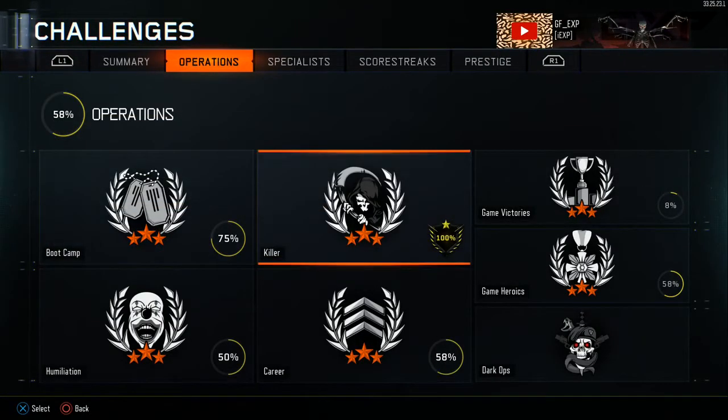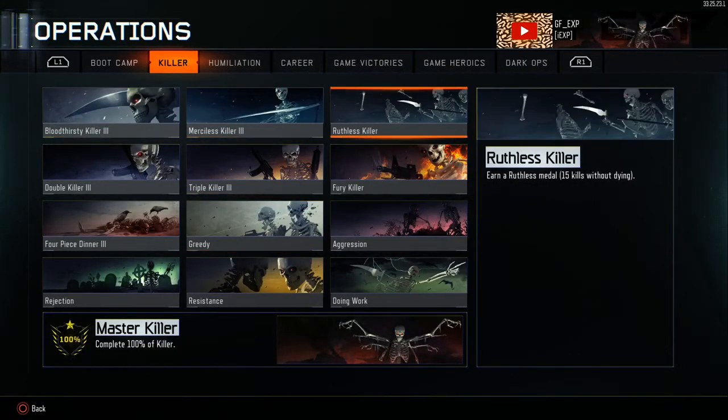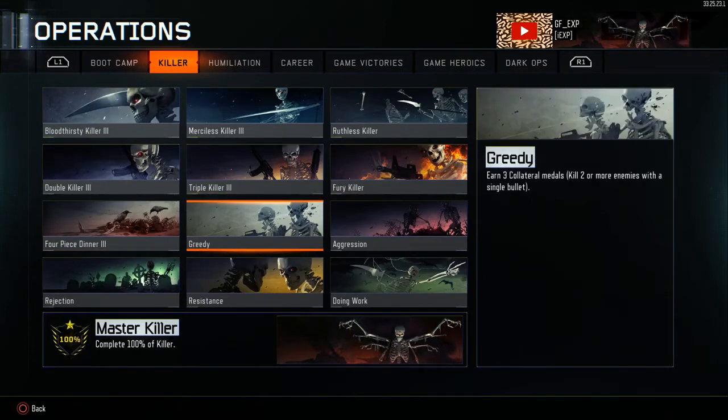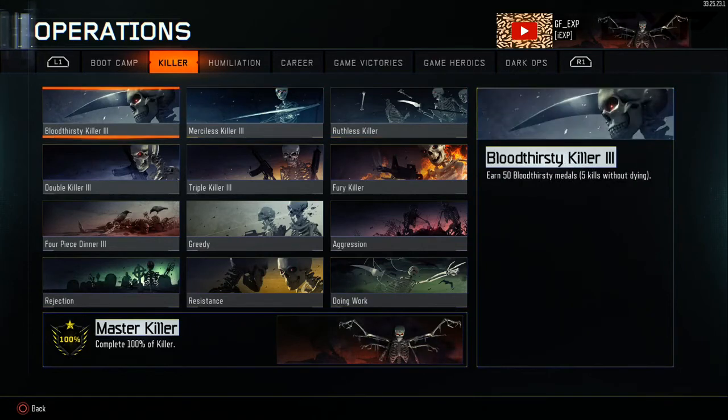As you guys can see here in Operations, I completed 100% of the killer challenges, so that means I got this cool little animated calling card as you can see in the bottom here. This took me a while — I've played for over two days. I think I'm a pretty decent player so I'm pretty proud of it. There are a lot of animated calling cards in the calling card area, but this one is pretty high up there and it's the first one I earned.